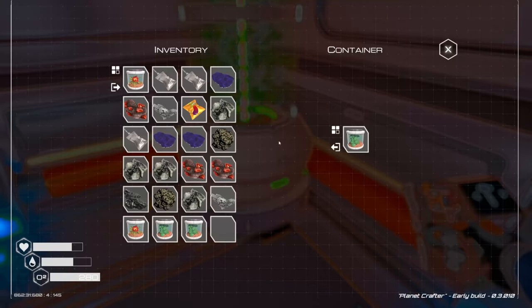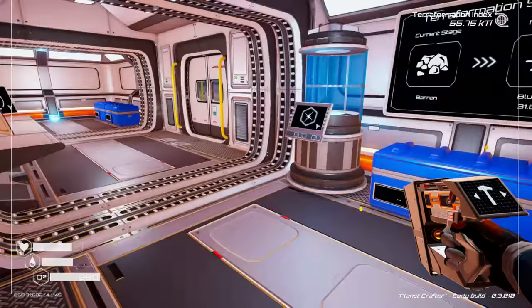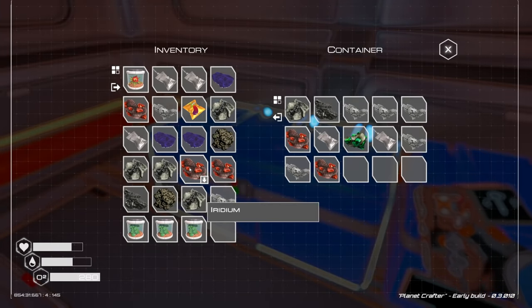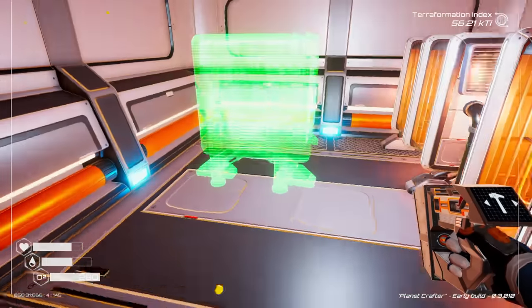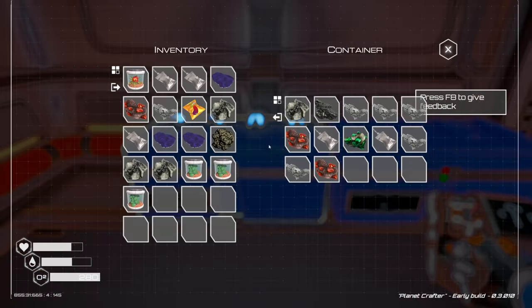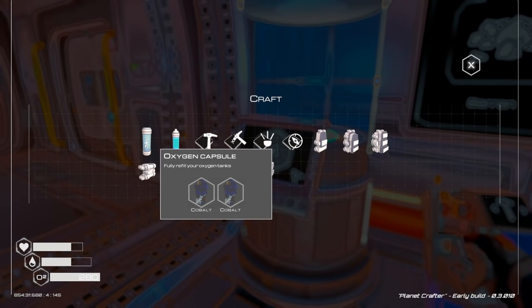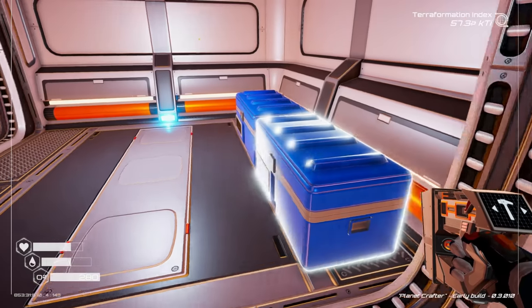Let's pull this out - that goes to 2.4 versus the 1.2 before, that's nice. Put that in there - should increase our oxygen a little bit. Let's grab another heater right now. We probably should make an oxygen canister before we go back because I don't have an oxygen source over there.